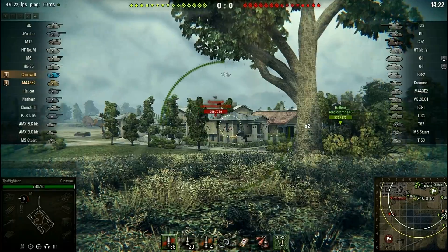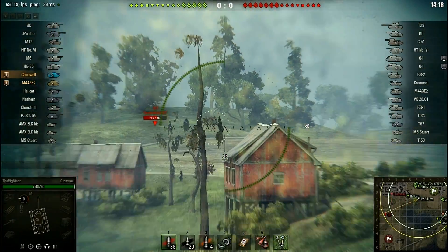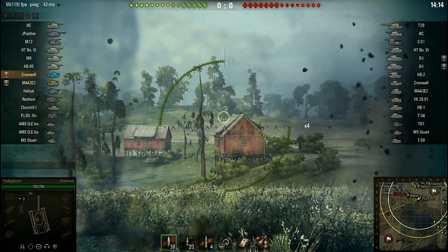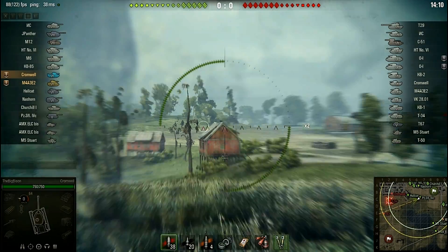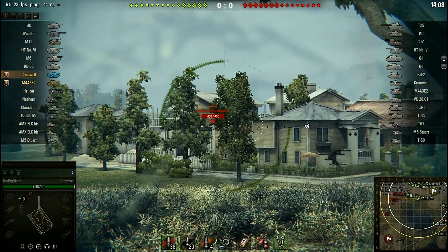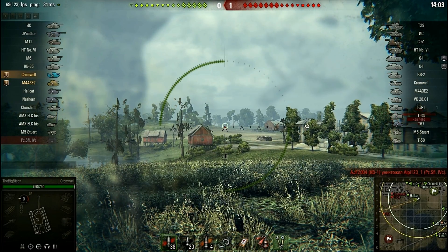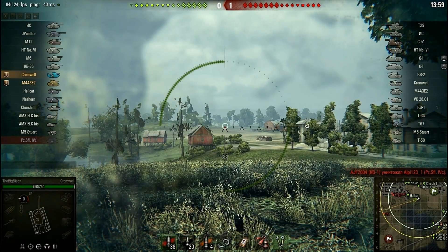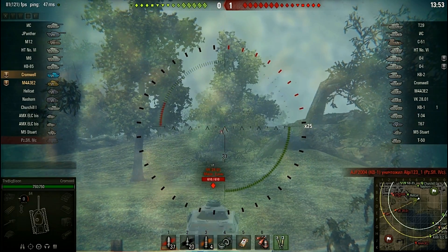Our hero is in the center trying to discover someone there. He has penetrated a T67 and that poor T67 tried to escape. Unfortunately, our hero is blue — the blue icon — because in previous battles, maybe he was trying to team-kill. I don't know the reason for this.